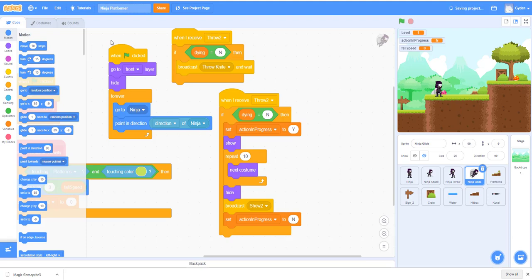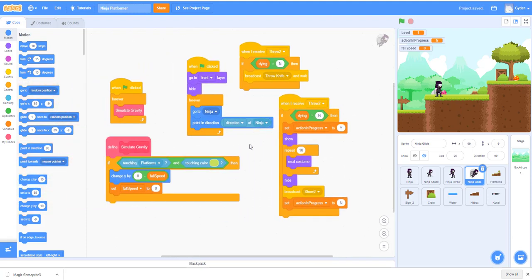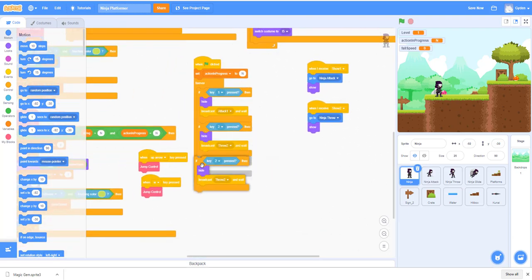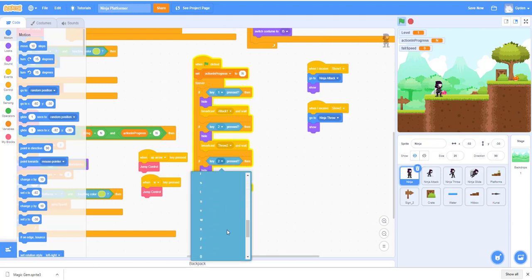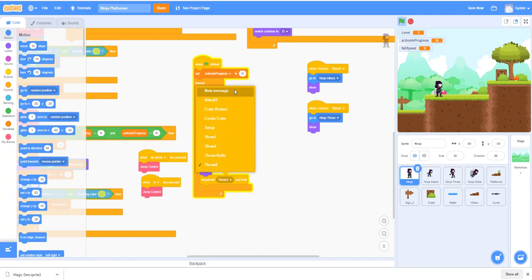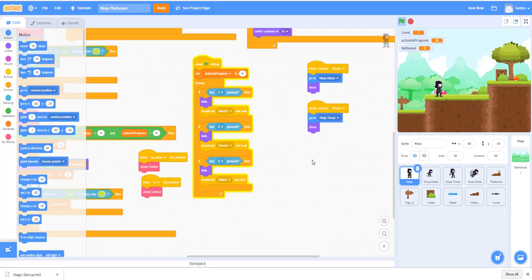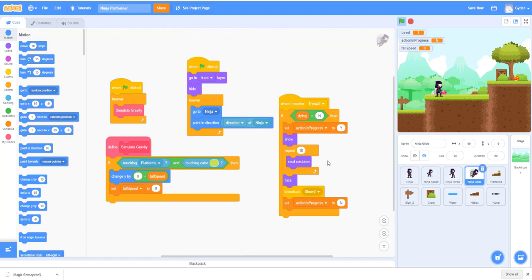Let's go to the code. This is pretty much the same as before — go to front layer, follow the ninja, same thing. We don't need this part. We're going to change this to number three and broadcast a new message called 'glide three,' because that's number three. We'll go back to this ninja, select 'glide three.' If he's not dying, we're going to add something.